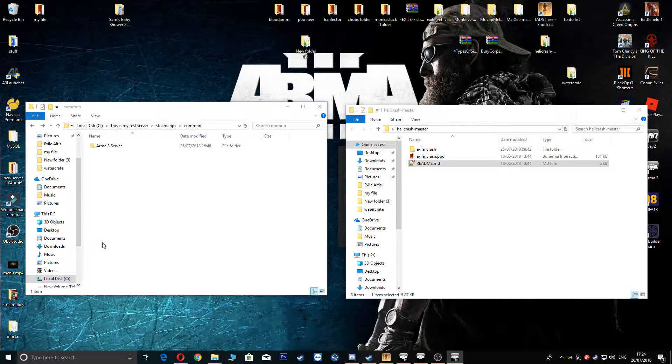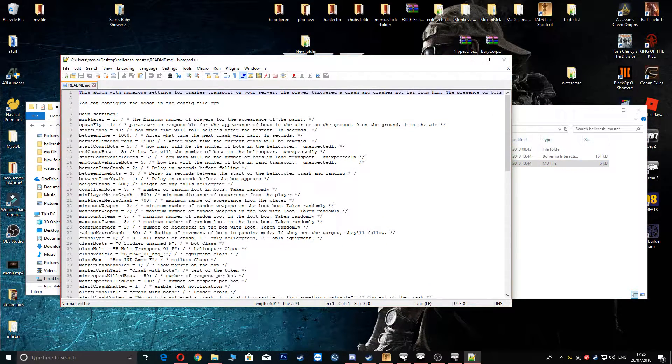First thing you're going to do is head to my Dropbox and download this file. It's just a nice little simple file, and here it is opened up on the right-hand side. This is the PBO that you're going to be using.